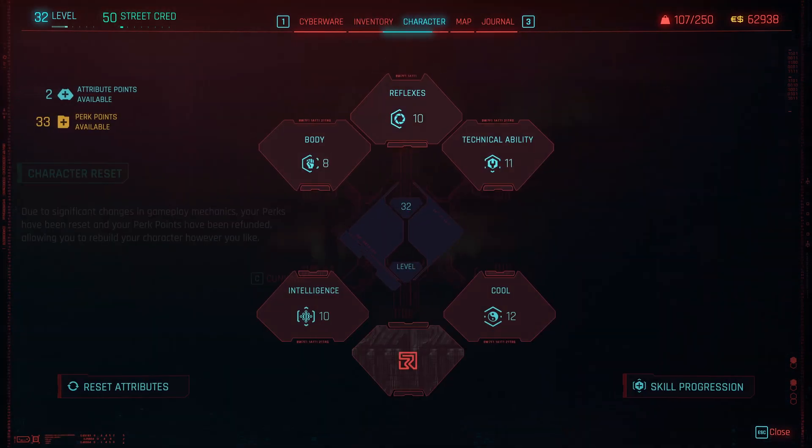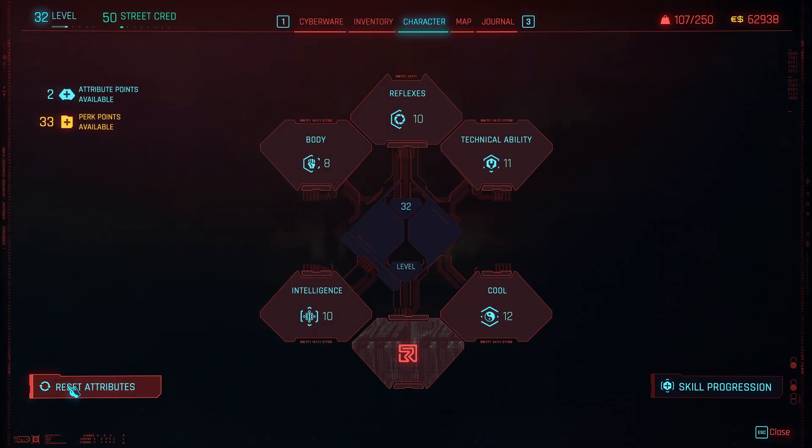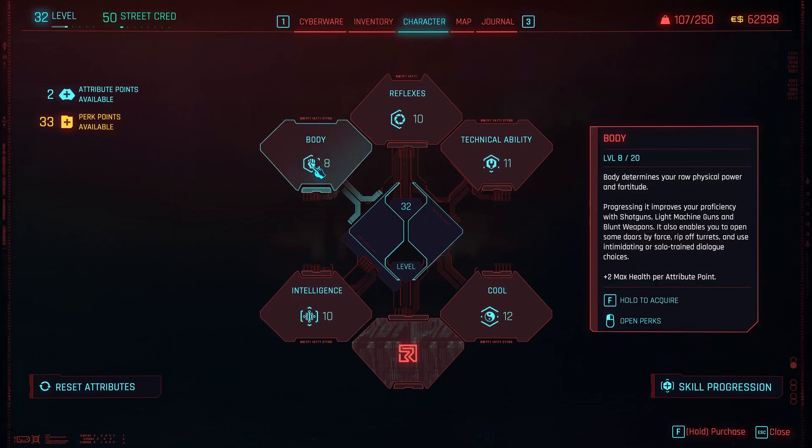Go over to your character menu here, and here is how you're going to do it — this is how you reset your attributes. Attributes are sort of all these things at 10, 11, 12, 10, and 8. Those would be attributes.